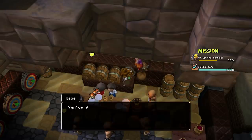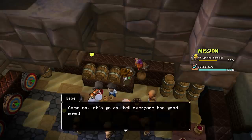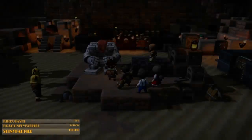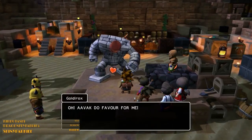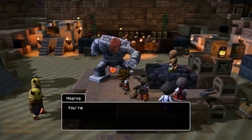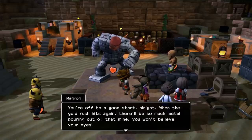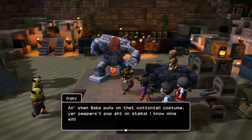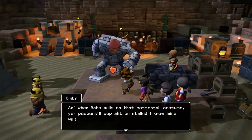Avak — you've finished rebuilding the pub. I just love what you've done with it. I'm sure dad will be thrilled to bits with his new gaff. Come on, let's go and tell everyone the good news. When the gold rush hits again, there'll be so much metal pouring out of that mine you won't believe your eyes. And when Babs pulls on that cottontail costume, your peepers will pop out on stalks.